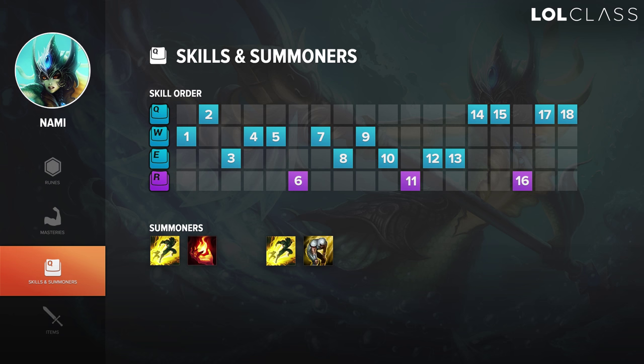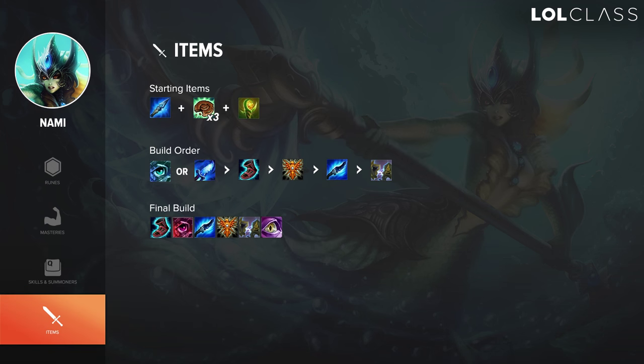Nami is a lane bully and must have an advantage in laning phase — giving your AD more damage and sustain makes them stronger, which is what you're looking for. For the item build, start with three potions and Spellthief's Edge. On your first back, if you have enough for Sightstone, get it. But if you have around 1000 gold, I'd rather upgrade Spellthief's so you can earn a lot of gold from poking. You also get a Ruby giving some tankiness and a pink ward so you won't get ganked — or at least you'll see the jungler coming through the river.